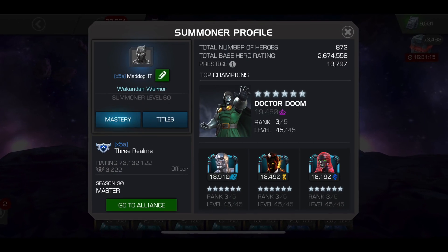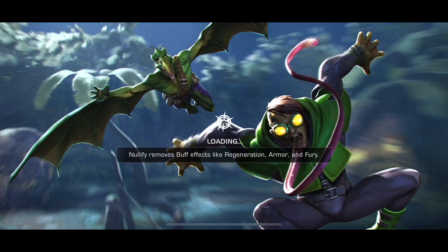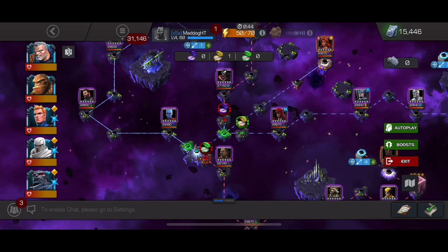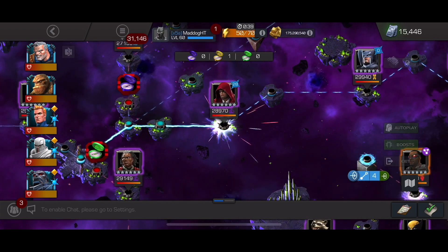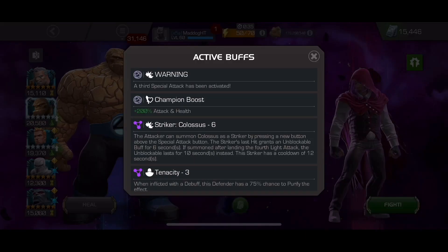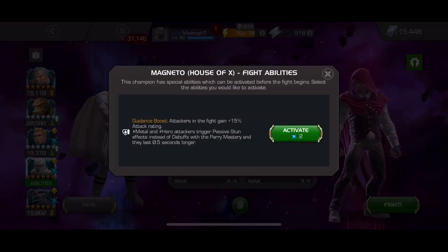Hello there fellow summoners, MadDocHT here going back into the side quest. This is the legendary mode with the white compass, which can be found in the destroy all mutants solo objective where you basically get points for using mutants. It's one of the early milestones. I got that compass and we're going on to this path where it has a 75% tenacity.